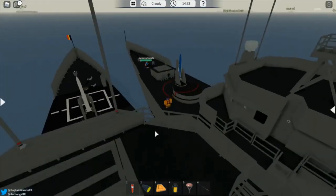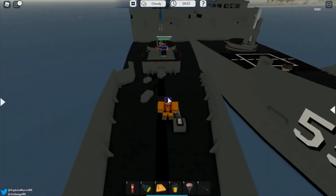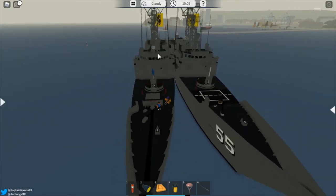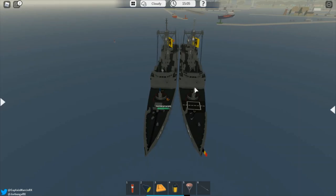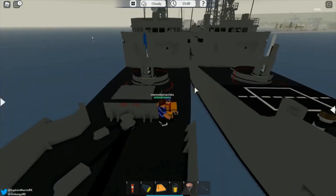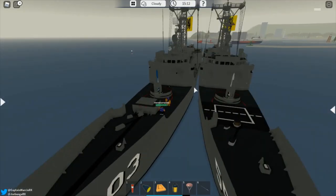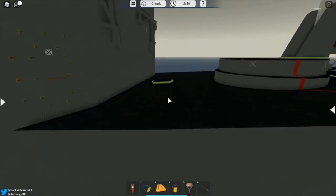Hi guys, welcome to today's DSS video. Today I'm going to be featuring the two Oliver Hazard Perry classes. The one with the skin is the left one over here and the normal version is the one on the right. My friend is here who got his version of the normal skin, and we're going to compare the two and see where they are better and if it's really worth getting the skin.